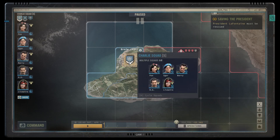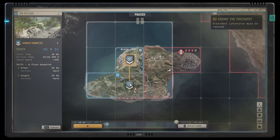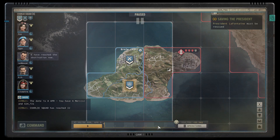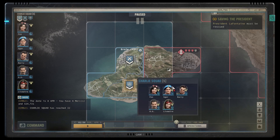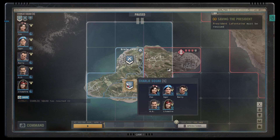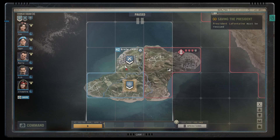I struggled initially because when you set your squad to move to a new sector and click set, the time automatically starts. So if you were just clicking and weren't absolutely sure where you wanted to go, it was easy to misclick and suddenly send your squad to a sector that you didn't intend to.